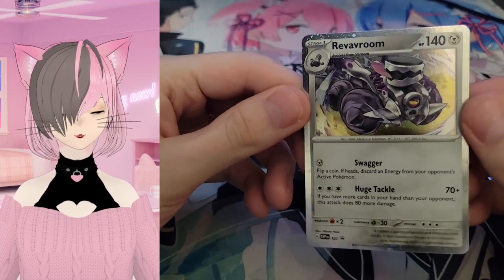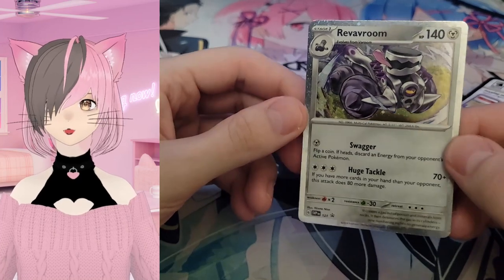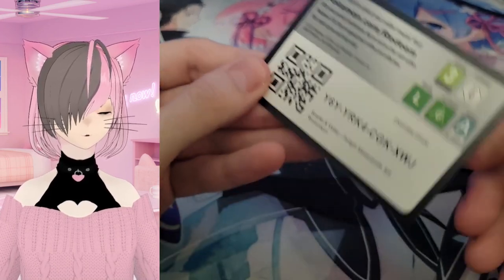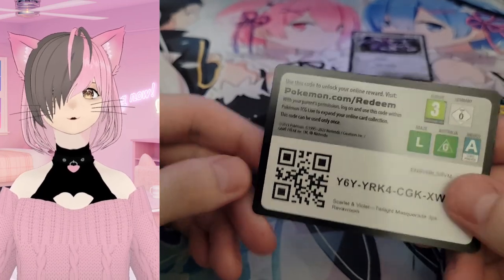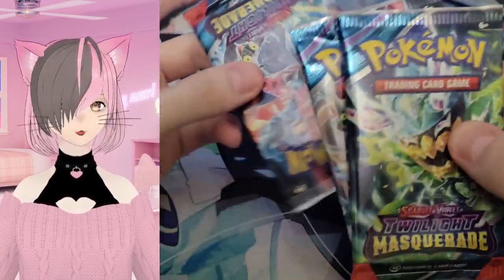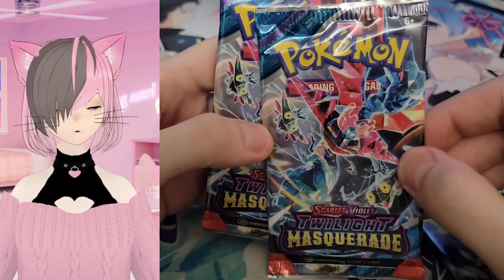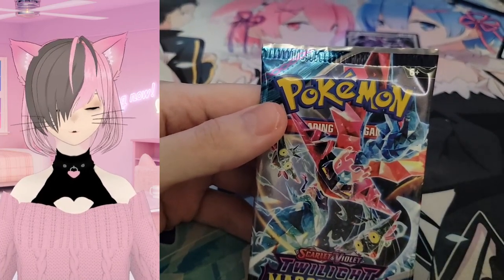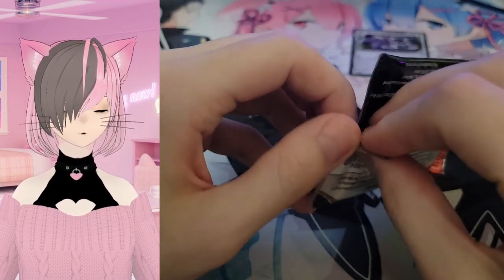Here is the Rev-Room. I couldn't tell you — I know it's a vehicle Pokemon, I don't really know anything about the new ones. Here is the online code. I don't play the online TCG, so if you do, here you go. Looks like we have 3 packs, obviously. Let's see who's on them — Crystal Thing, Crystal Thing, and Crystal Thing. I've seen non-crystal versions before. First time getting my hands on these.